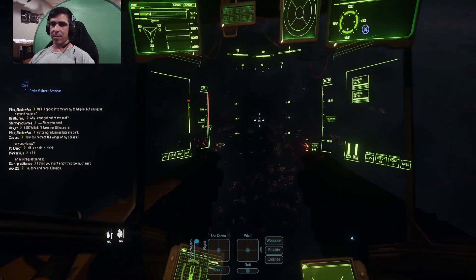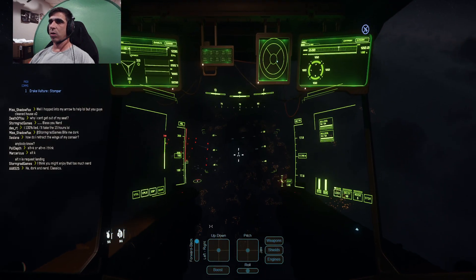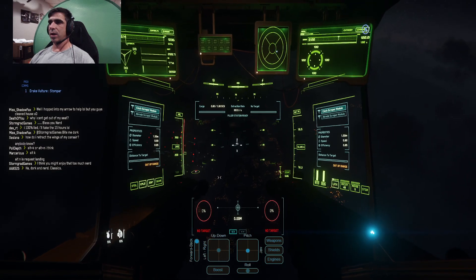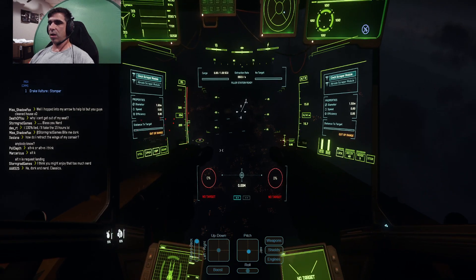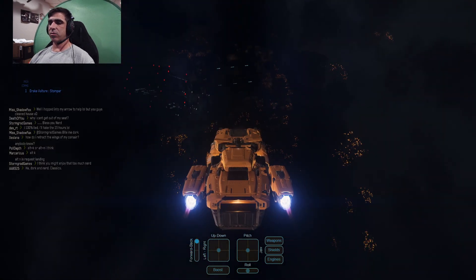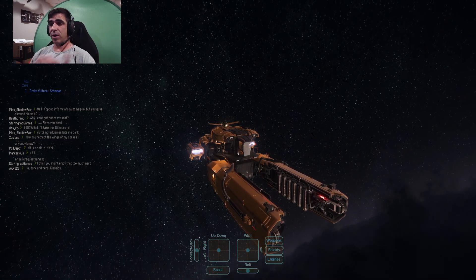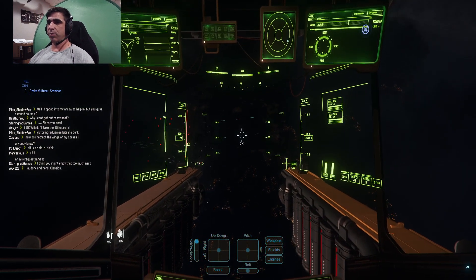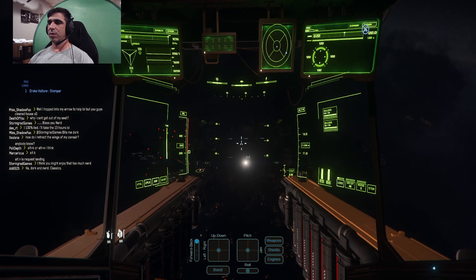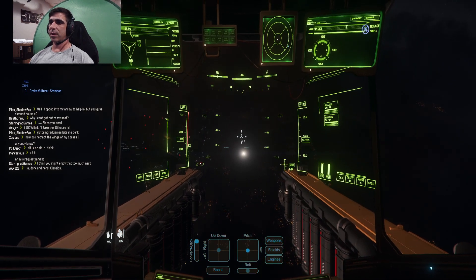Decent handling. The cockpit layout makes sense — you've got two MFDs down here, two MFDs and radar up there, your warning panel up there. Very visible for the cockpit. When you go into mining mode, that all makes sense as well — it's very visible and well laid out. Overall, I'm very happy with the ship. I've done quite a bit of salvage with it and made a lot of money. So I would highly recommend the Vulture for making money — that is her purpose. 10 out of 10 from StomparGamer for the Vulture's effectiveness and use. I'd say an 8 out of 10 for the cockpit layout.